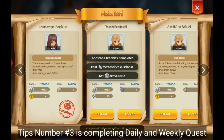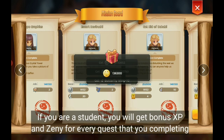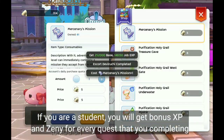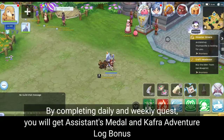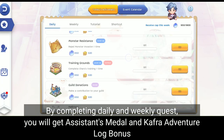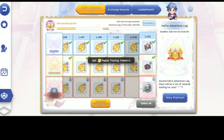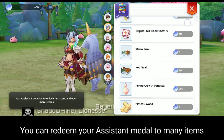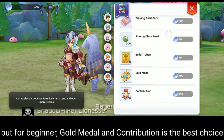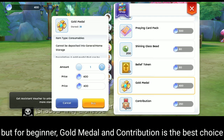Tips number three is completing daily and weekly quests. If you are a student, you will get bonus XP and Zenny for every quest you complete. By completing daily and weekly quests, you will get assistance medals and cover your adventure log bonus. You can redeem your assistance medals for many items, but for beginners, gold medals and contributions are the best choice.